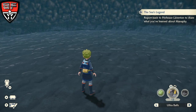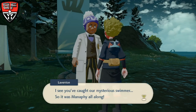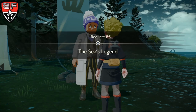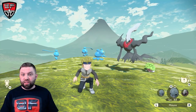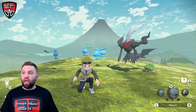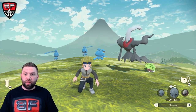Once you do, you need to report back to the professor to share that information. The professor is going to tell you good job, and then you are going to get the completion for the Seas Legend, as well as three Comet Shards. So that's going to do it for this video on how to get these mythical Pokemon — Shaman, Darkrai, Fionn, and Manaphy. I hope this really helped everyone out. Until next time, I'm Tom for Bridge4Games, and we'll see you guys in the next one.